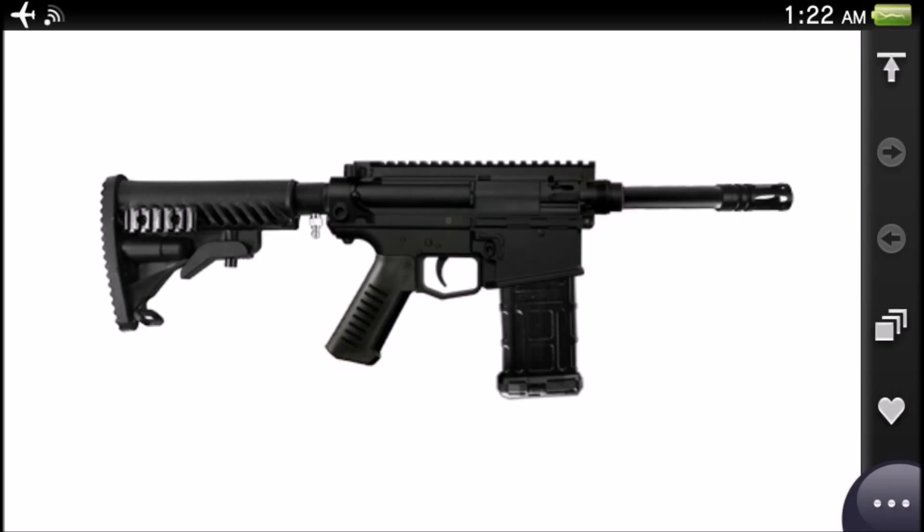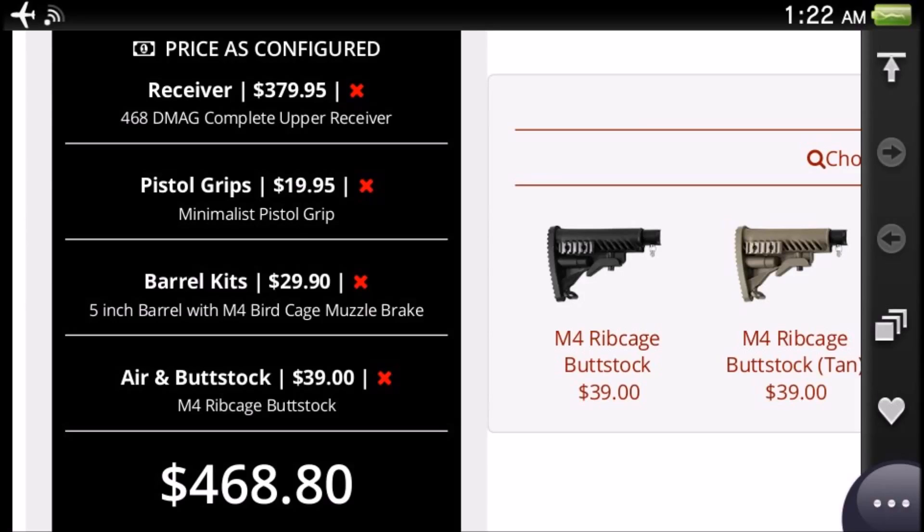The cheapest gun is on screen right now and it basically has a 5-inch barrel, it's a semi-auto body, it has the cheapest hand grip and the cheapest stock. It doesn't have any other attachments besides those, and the price — this is the whole inspiration for the video —